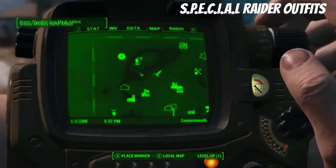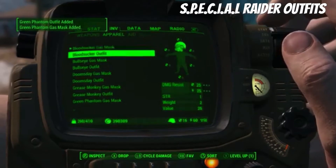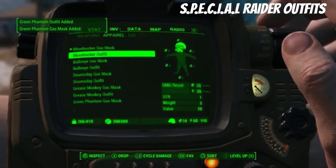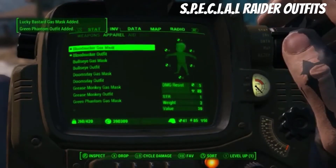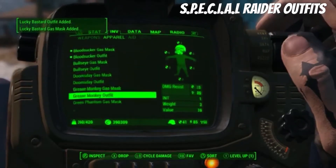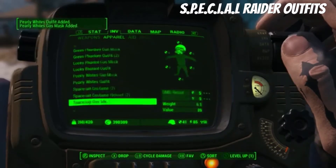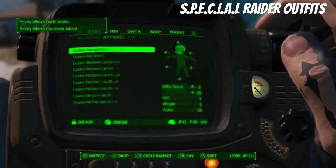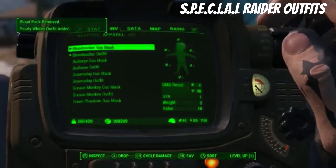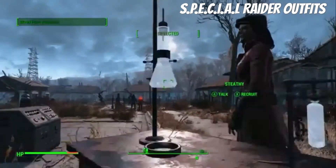So you just have your selection of a little mask and stuff here. This one is dedicated to Strength, this one to Perception, Endurance, Intelligence, Agility, and Luck — and Charisma. It's cool that they're dedicated to the SPECIAL traits because you never really get anything like that.